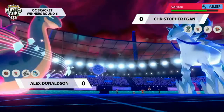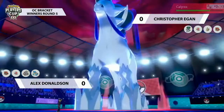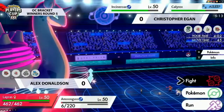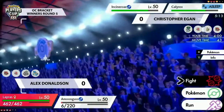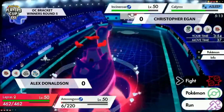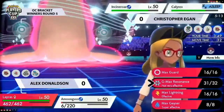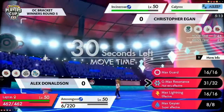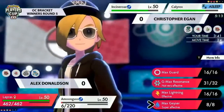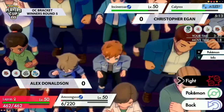Both players can keep switching their Amoonguss in and out to keep healing up. Alex's position is good mainly because Calyrex and Mimikyu are asleep and don't pressure Lapras. The key question: can Christopher position himself to get a Spore off against Lapras? That would be really critical, but it's hard because Amoonguss has taken so much damage and is in KO range from Resonance. The next turn is big — if Alex can call what Incineroar does, he can target it.